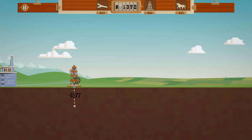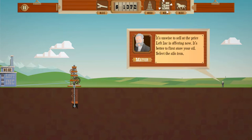So we'll just drill down a little bit. We could click on that to upgrade it if we had the upgrade. 'It's unwise to sell at the price Left Incorporated is offering now. It's better to first store your oil. Select the silo icon.' Now this is where I got a little annoyed at first — 62 cents per barrel. He's like, oh no, that's a terrible price. But this fluctuates from anywhere down to like 10 cents a barrel all the way up to like $1.30 per barrel, so right in the middle is not bad. But if you don't pay attention and you store all your oil in the silo, it'll just drop and then you'll run out of time to sell — so that kind of frustrated me at first.